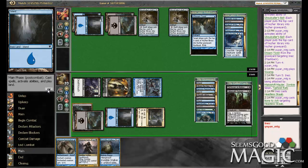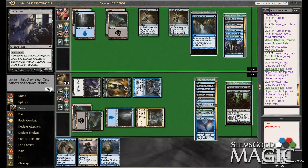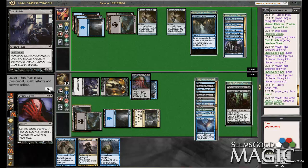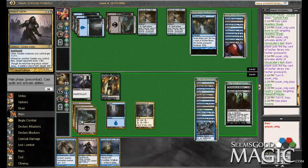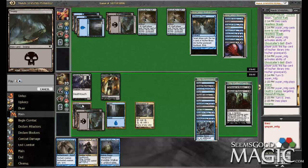Better that counter than our Drogskol Captain. That's Death's Caress. At least we don't have any humans — or at least he didn't do it to a human. Unfortunately, I do not have the mana to play both the Captain and the Stalker because of this Shimmering Grotto. But I can Reap this turn and still kill him next turn, possibly without showing him the Drogskol Captain. So I think I'm going to do that instead.